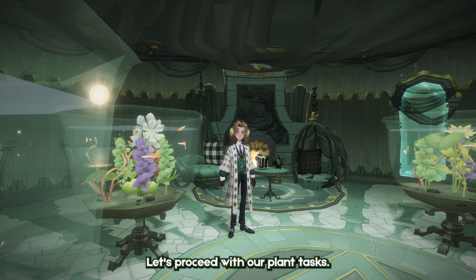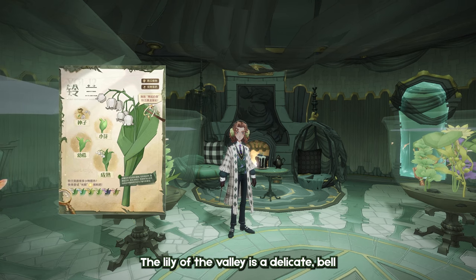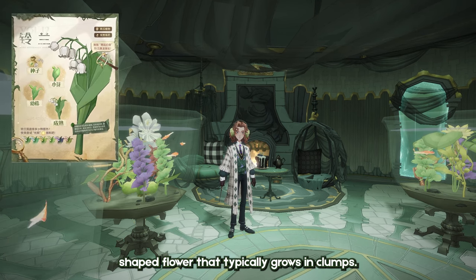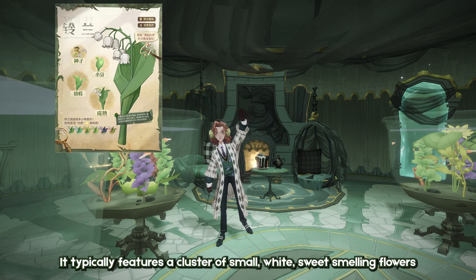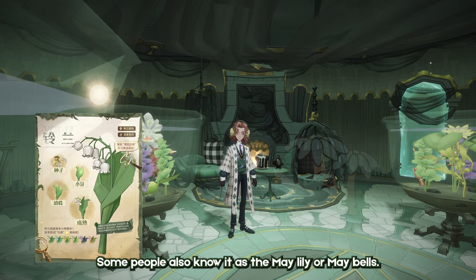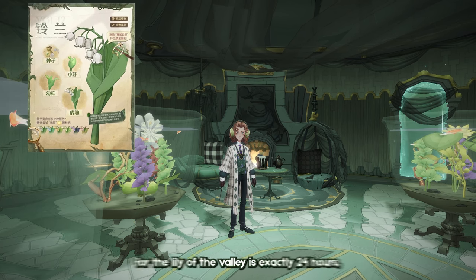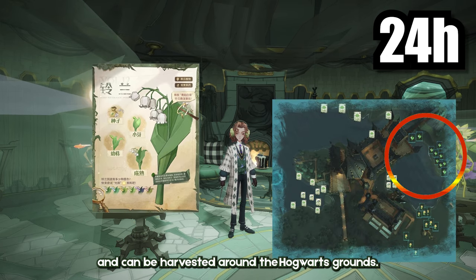Let's proceed with our plant tasks, and today we will focus on the charming Lily of the Valley. The Lily of the Valley is a delicate bell-shaped flower that typically grows in clumps. It typically features a cluster of small, white, sweet-smelling flowers that bloom in the springtime. The plant is commonly found in gardens and woodland areas. Some people also know it as the May Lily or May Bells. The growth time for the Lily of the Valley is exactly 24 hours and can be harvested around the Hogwarts grounds.